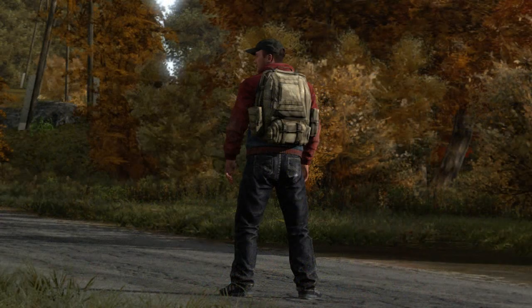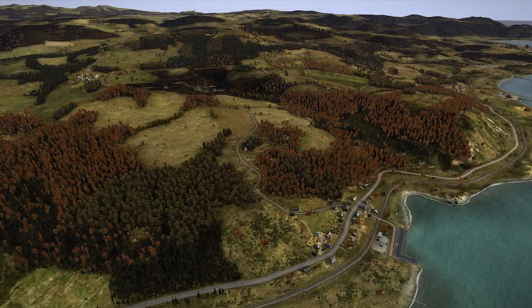This is the final character customization screenshot — you can see the guy has a coyote backpack, some jeans, and a red hoodie, showing some varying gear you can find in the wasteland. You can also see he's got a cap, which the previous two characters didn't have. I'll talk a bit more about the separate clothing slots characters can have in the Q&A session.